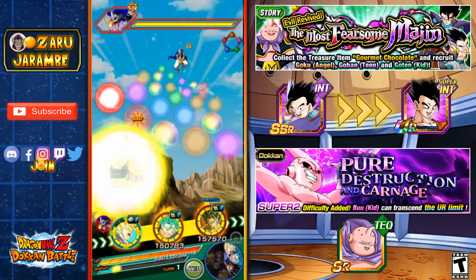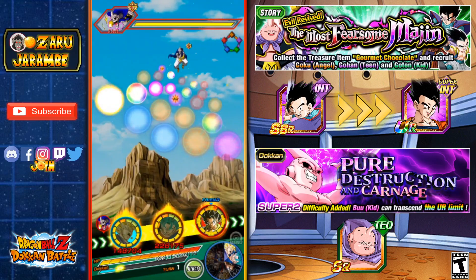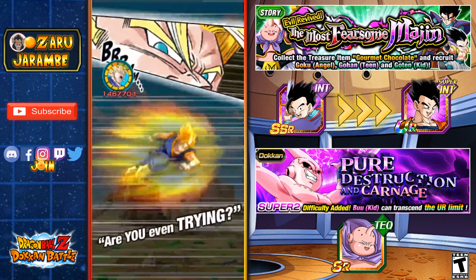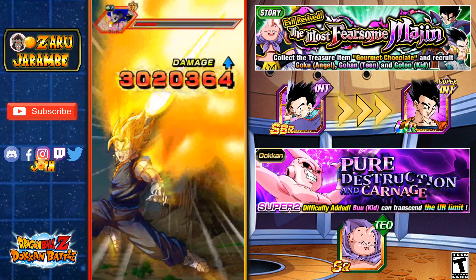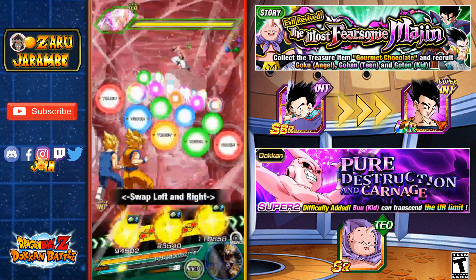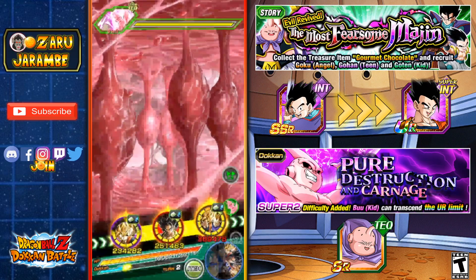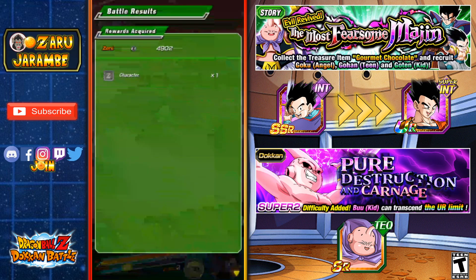You start out with Evil Boo here, and I'm going to use some counters to finish him off as long as he doesn't super attack. If you have units you want to level up link skills on, you can do that here as well. Of course there is RNG and there's no boost for this event, but it's a very easy event to take on. I'm not even going to have to use a super attack to kill this Super Boo — we should be able to knock him out in one hit.